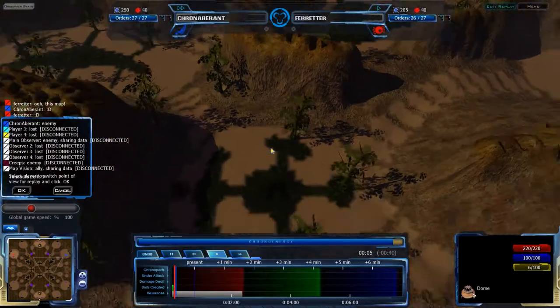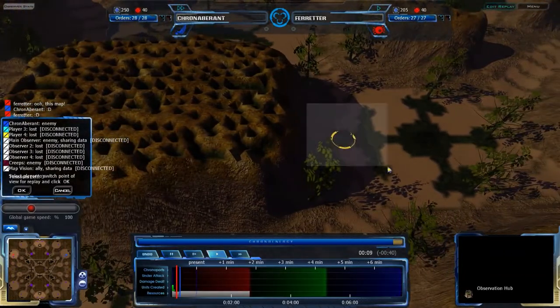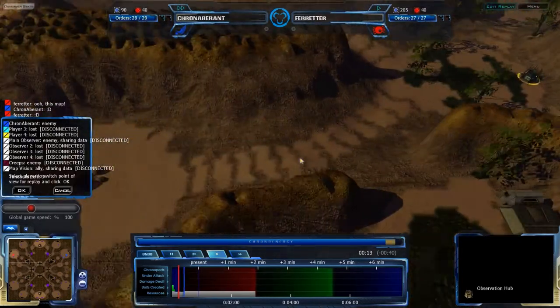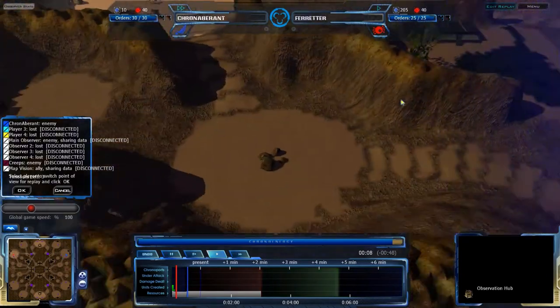There are neutral observation hubs at the center of the map. If players pull their units near them, they will activate and give a wide range of vision — probably all the way to about here or so. It's very similar to the Zelnaga watchtowers in StarCraft II.